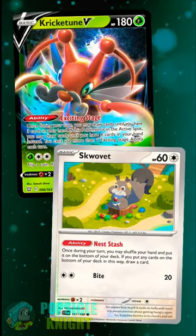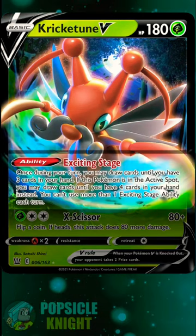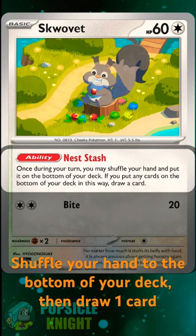This is why Krikitun V and Squovit is one of my favorite draw combos. Krikitun V has the ability Exciting Stage, which allows you to draw cards until you have three cards in your hand, or four cards if it is in the active spot. When you combo this with Squovit's Nest Stache ability, you can shuffle your hand to the bottom of your deck, then draw one card.